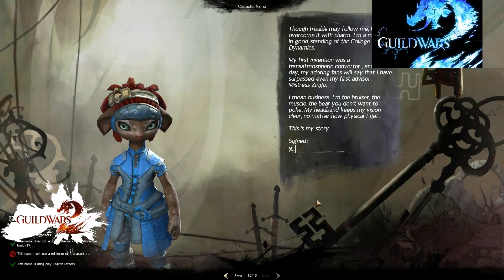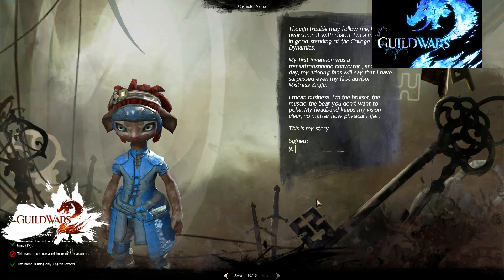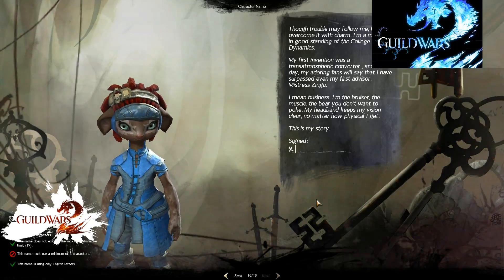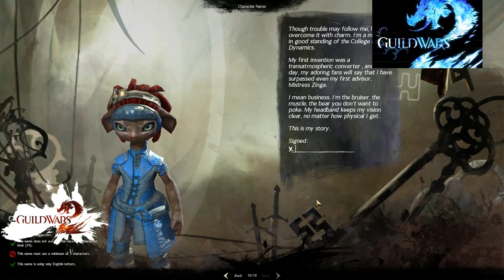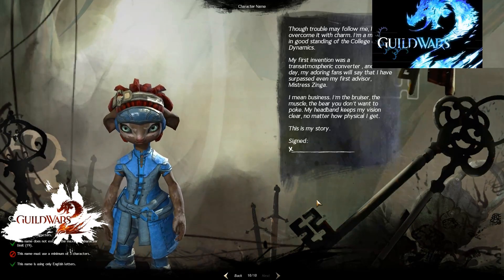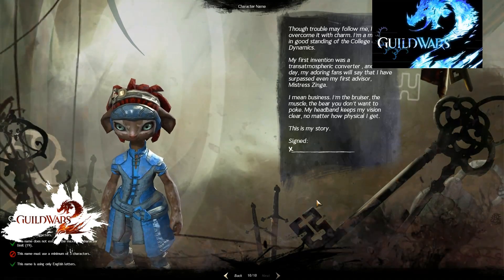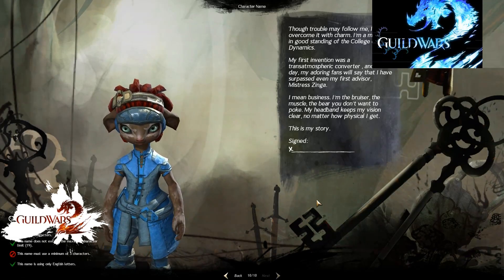That one. So — though trouble may follow me, I overcome it with charm. I am a member in good standing of the College of Dynamics. My first adventure was a Transmospheric Converter. And one day, my adoring fans will say that I have surpassed even my first advisor, Mistress Zynga. I mean business. I am the bruiser, the muscle, the bear you don't want to poke. My headband keeps my vision clear, no matter how physical I get.